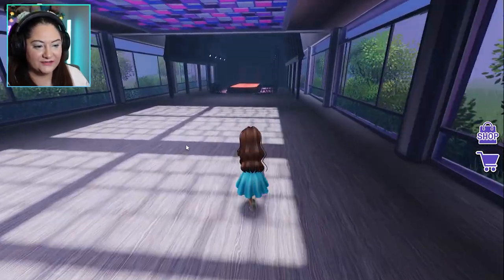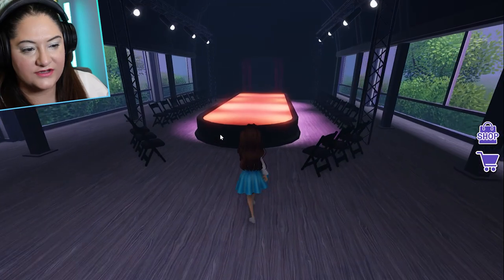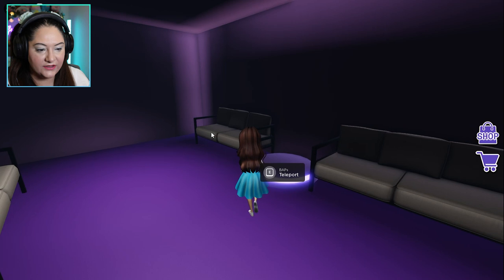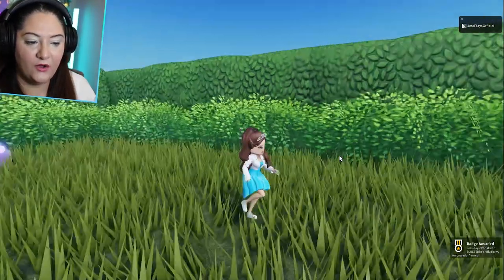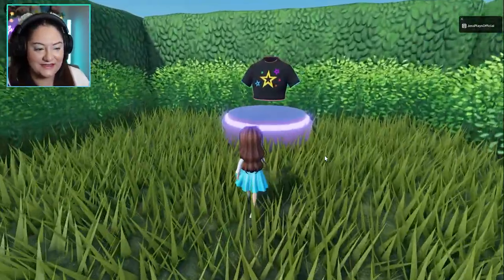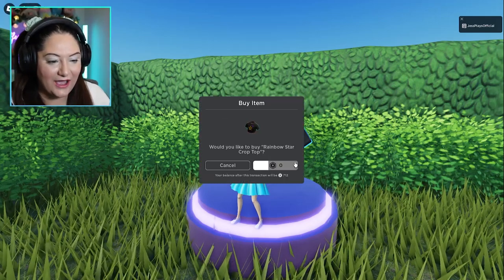Down here is the runway. I haven't tried it out yet - I wonder if you can just walk down it or if it does something. Oh, okay - so this is the ambassador section! I didn't even actually know about this, I just found out. We get a cool shirt!